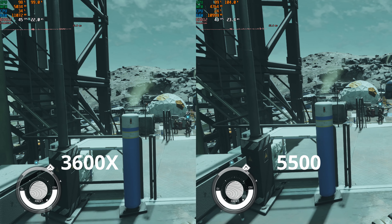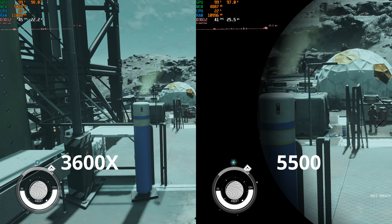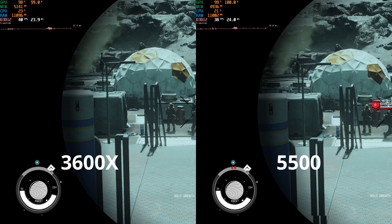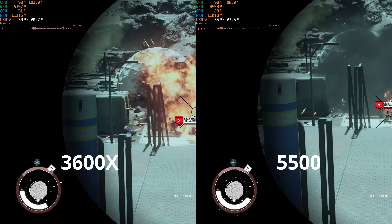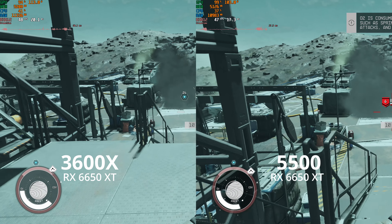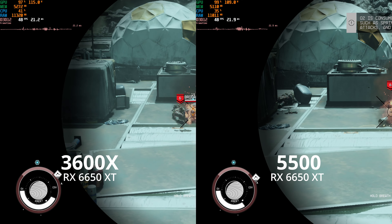Out in the open world is a different story, though, with the 3600X consistently ahead by a handful of frames, although both provide eminently playable experiences both with the 5600 XT and the 6650 XT. I'll go ahead and let this footage play out, and you can make up your own mind.